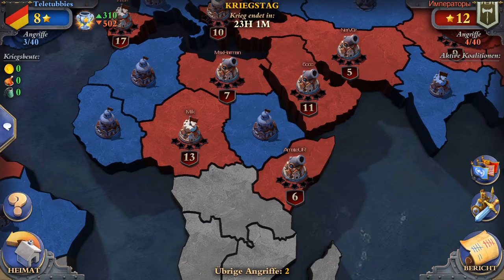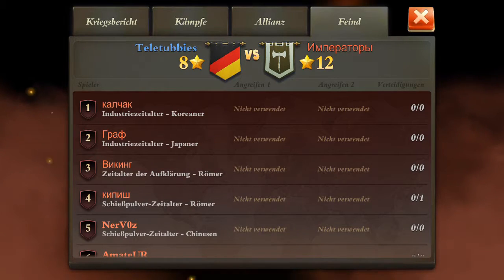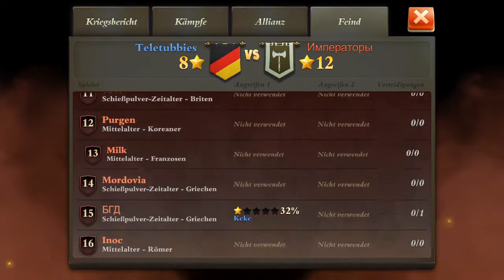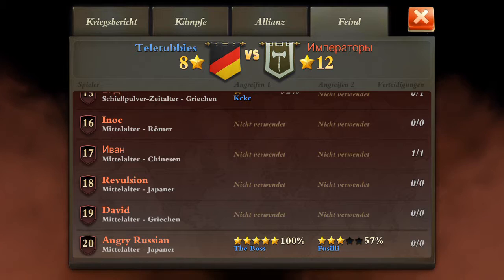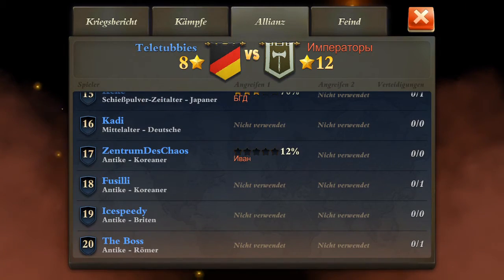Pretty active. Let's see: enemy number seven did arrow, number ten, number fifteen got one star on fifteen, and number twenty did five stars on the boss on number twenty and three stars on fusilli.